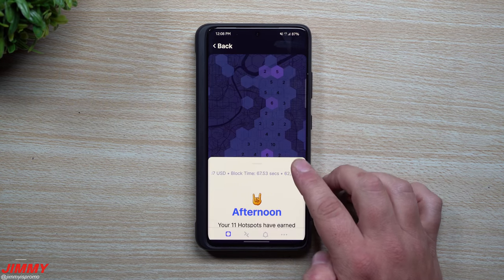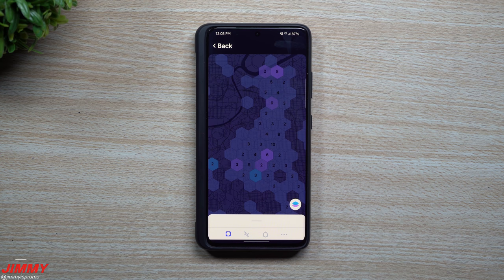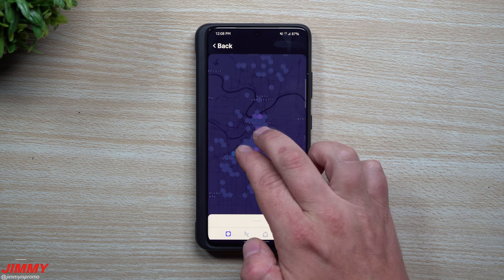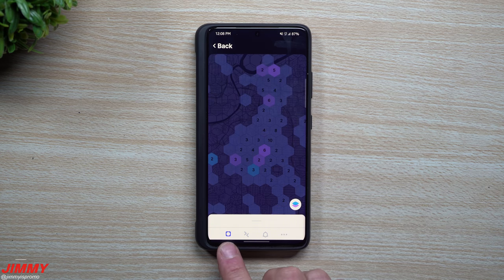Hey everybody, welcome back to Jimmy's Promo. Today is June 19th and I wanted to share with you guys the latest update around the Helium application — mostly around this map behind your screen showing all your different hotspots. Inside the Helium app you have a couple different tabs on the bottom: your hotspots, all your transactions or rewards, hotspot updates, notifications, and settings.